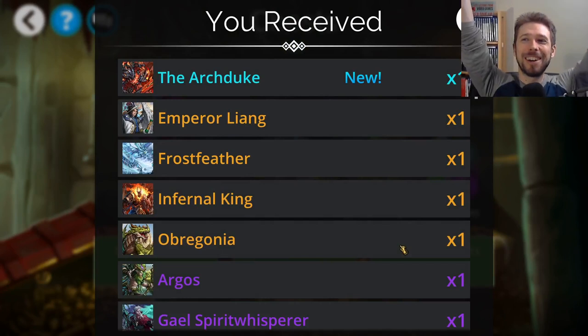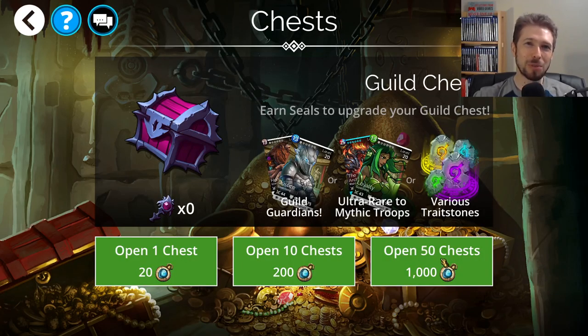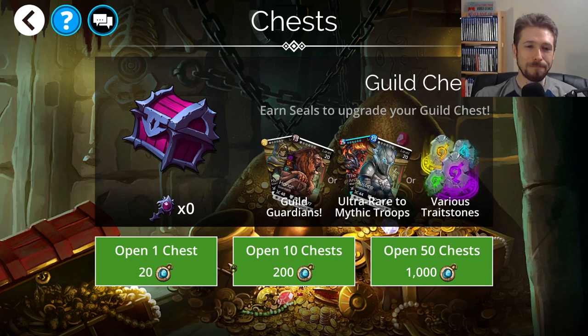We got the Archduke! Ha ha ha ha! Wow, the luck — I love it when I'm actually lucky, because there's been so many times where I have just been depressed by how many keys I've used to try to get a new troop. So there it is. We got the Archduke in our guild keys. That makes me real happy. Wow. And we still got a thousand left there. I had 830 gem keys ready to go, 4,200 glory keys, and I was prepared to dip into VIP keys for it, but now we don't need to. I can save that for next month. I had to use 9,000 guild seals to get it.